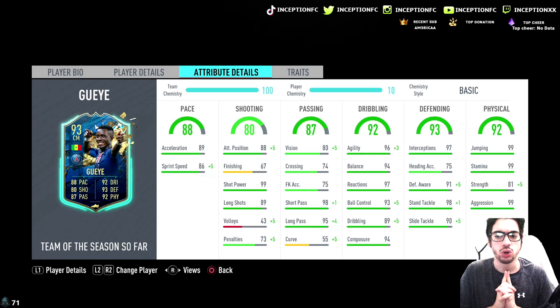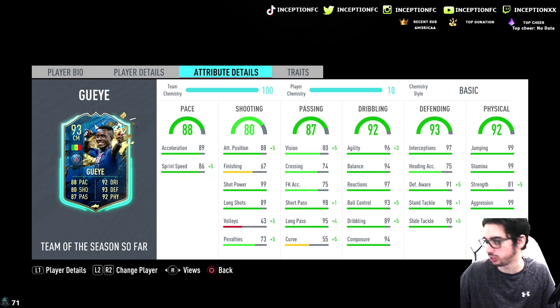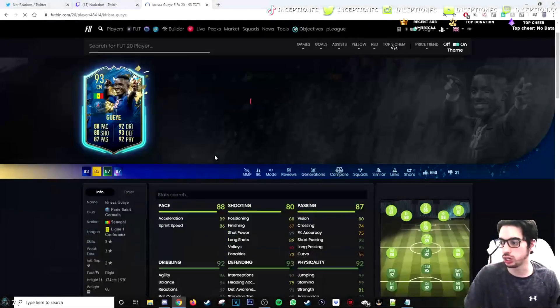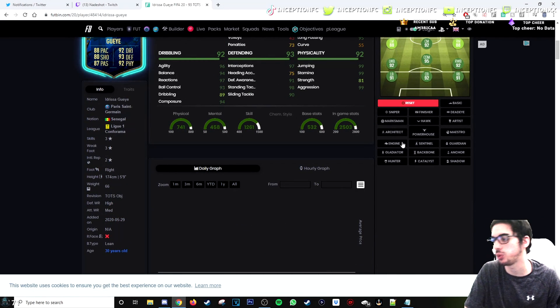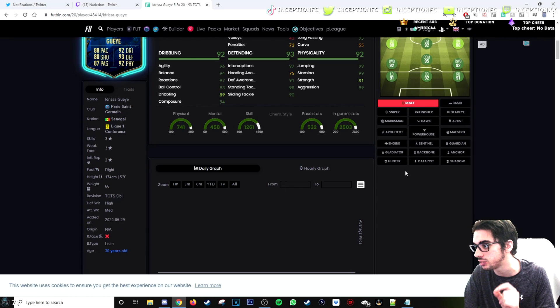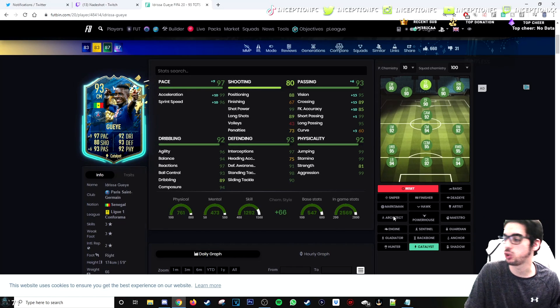I'm curious to see which chemistry style we'd give him. In my opinion, you want to boost the pace and defending to make defending as perfect as possible, since all the main things he already has are there. Looking at what people have given him, it's mostly shadow, and some catalyst. Catalyst gives a pace boost and a passing boost — I think that's somewhat irrelevant since his defensive stats are already really good, but shadow makes sense to make everything as perfect as possible.